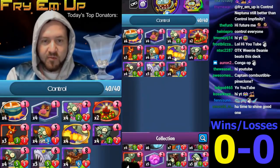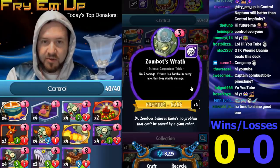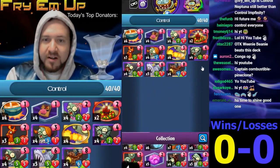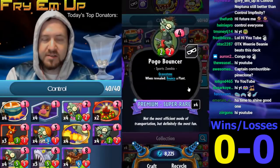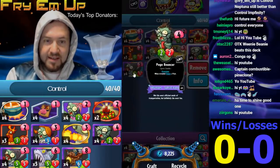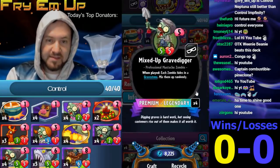Absolutely amazing, and the Wrath typically can take out almost anything that they do play on turn three. Now, the heart and soul of this deck is the Pogo Mixed Up Gravedigger. This will continuously bounce cards back into their hands, and then you can play Mixed Up Gravedigger to get the Pogo back into the Gravestone, pop out, and bounce another thing.